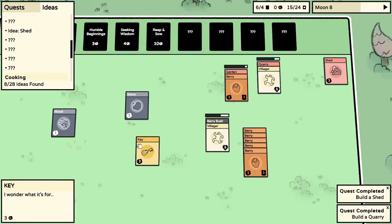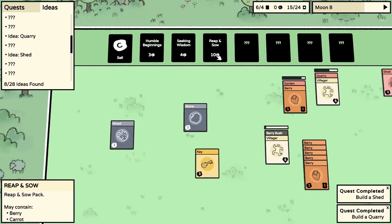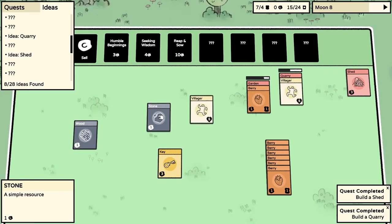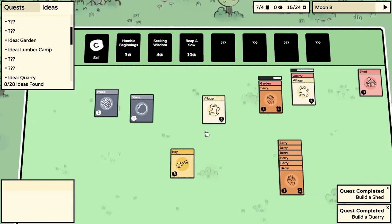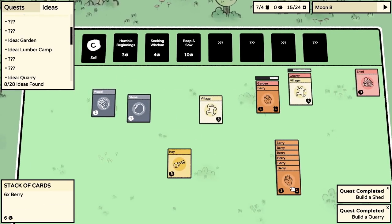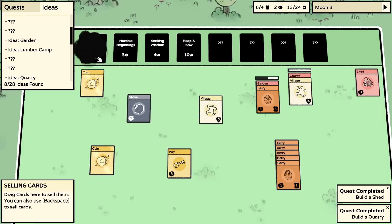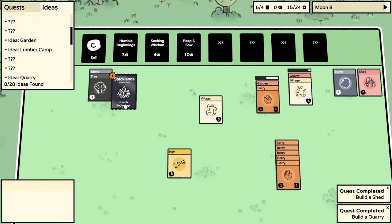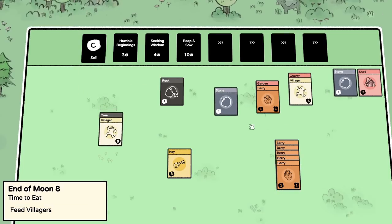What does the lumber camp do? Three wood, one stone, and one villager. We've got one stone but need two more wood. Do some strategic selling - sell that for one coin. Sell those things and we're going to accumulate to hopefully get a tree. We get stone, a tree, and a rock - that's perfect. Go to the tree. Feed the villagers - they've got enough food, have some more berries.